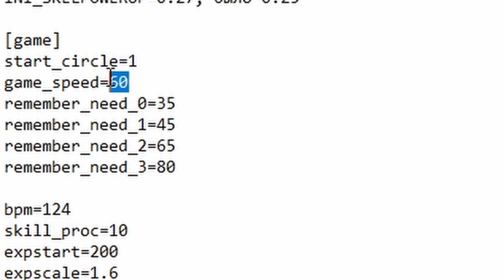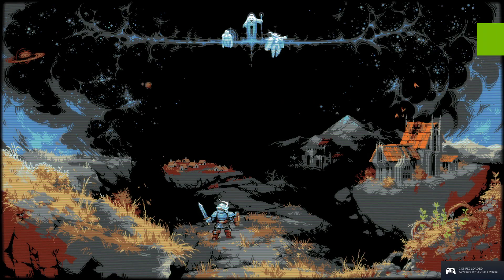Remember when I said in-game that you could change from times one to times two? That's basically that part. So 60 is the times-one — multiply by one, still 60. We're going to change that to 120, which would normally be the times-two. That means when you're playing on the times-two speed, you're actually going to be playing at 240. And that is pretty fantastic.